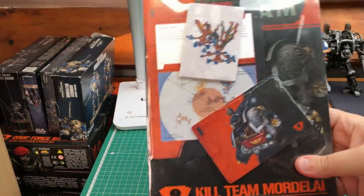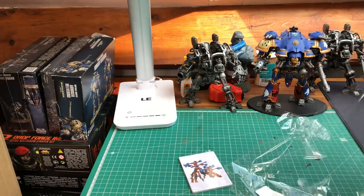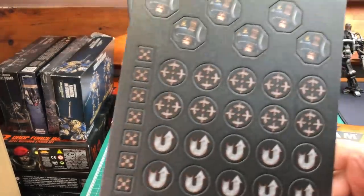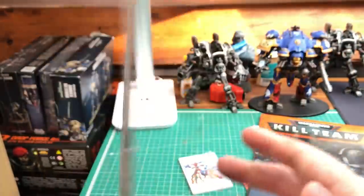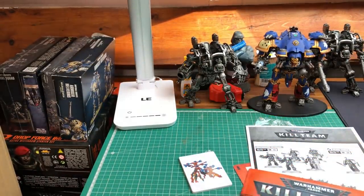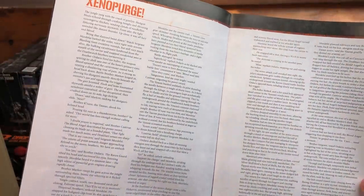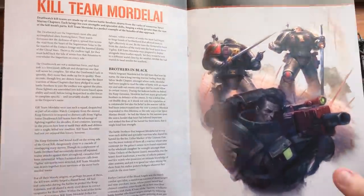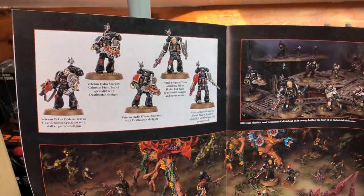One set of cards there — let's get that out of the way. Tokens first — as you can see, there's a couple of tokens here, very nice, goes with the Death Watch theme, I like it. The book introduction — just introducing you to it, there's a Xenoforge story, a little bit of lore, and some information about the kill team.